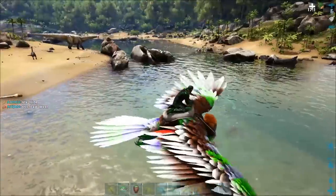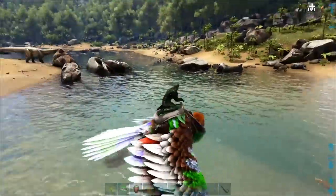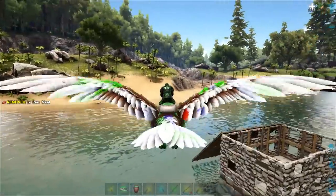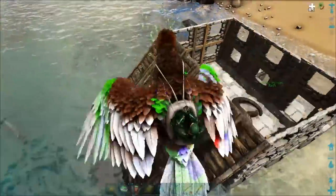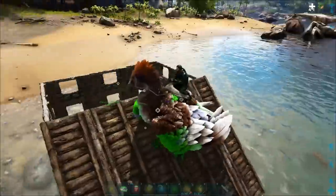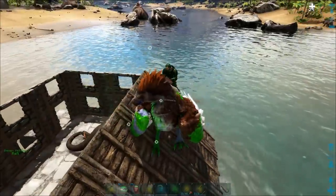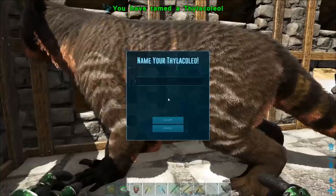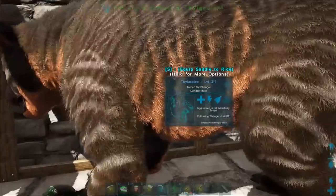Pay close attention and make sure no Spinosaurs come up to him. With this pen facing out in the water, chances are nothing's going to come out and harm him. This pen works really well for ensuring the highest taming effectiveness possible.